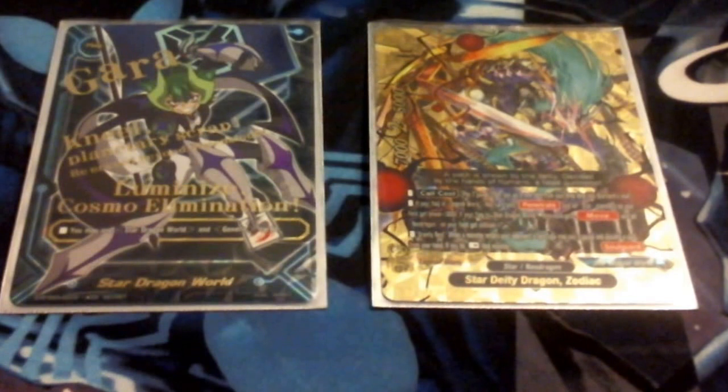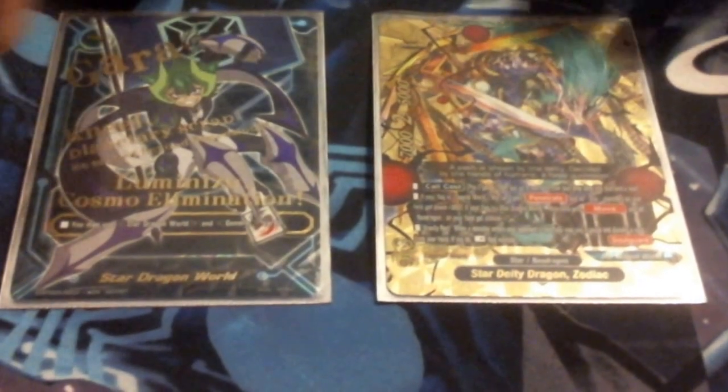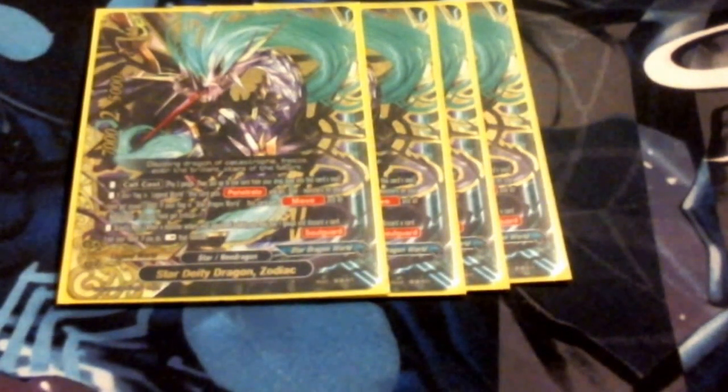I get an extra crit on his Zodiac, and I get Move — so there's the reason I get the Buddy. The Buddy is Star Deity Dragon Zodiac. Since he's run off Star Dragon World, he gets an extra crit, so he sits at 7/3/5. He gets Move, meaning I can switch him out for defense or offense and swing with a weapon. And if I can play any other Neo Dragons in the deck, we can give them an extra crit. But for the most part, it's really just a front-line Zodiac deck, so he's the Buddy.